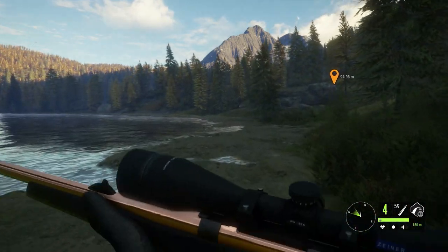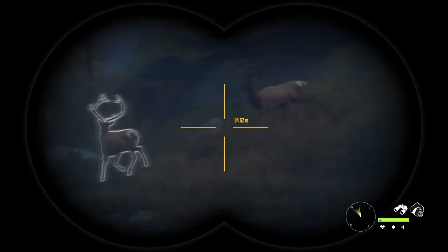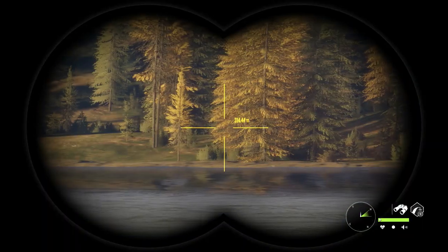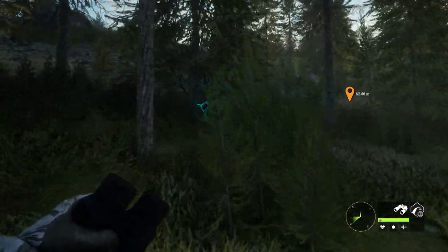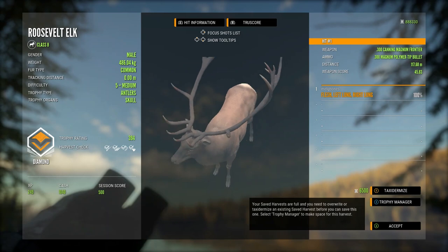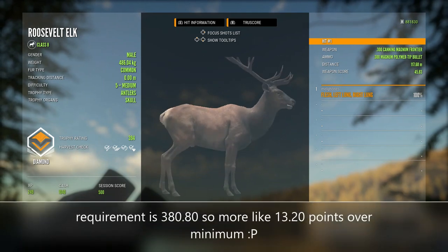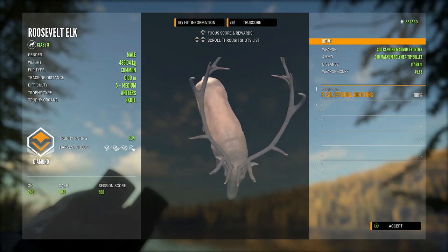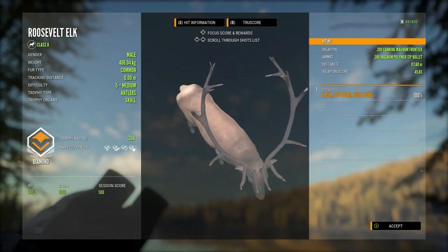When I was running over to this guy I noticed something else — there was a really wonky looking bull on the opposite side of the lake, and we're going to take a look at that guy in a minute. But when I confirmed this elk, he is a 394 diamond Roosevelt Elk. That's 14 points over requirement. And I really like those back tines on the very very tips of his antlers — I think they look really cool. So I was so happy to finally get this rack style. I just love those tines on the very tip that sort of flare outwards. Very very pleased to get this guy for the trophy lodge.